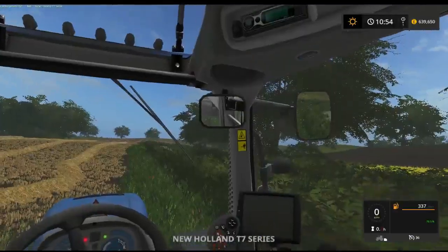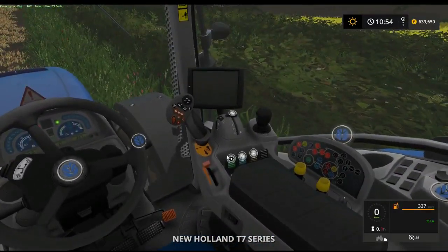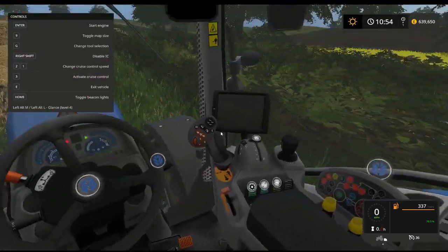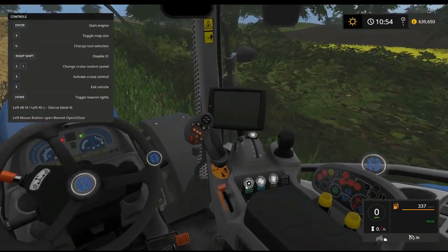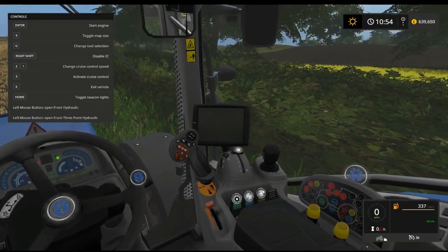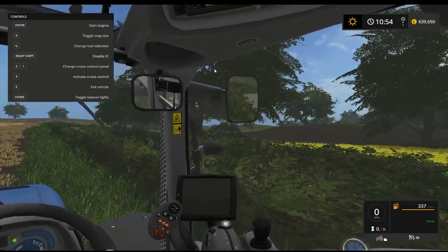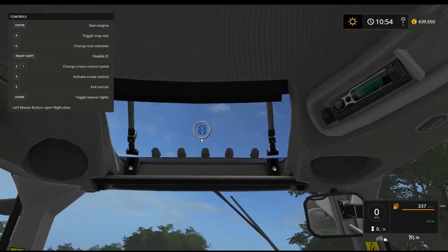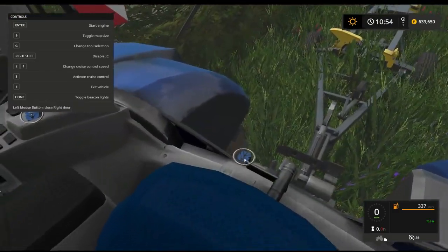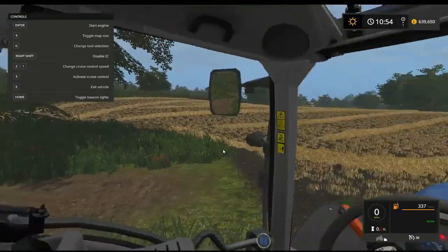This is a really nice T7 with loads of IC functions. If you press Shift you get the options — open and closed bonnet, front three-point linkage, front hydraulics, dropping the rear, rear window, and both doors open. It's quite a nice tractor.